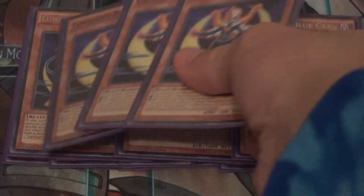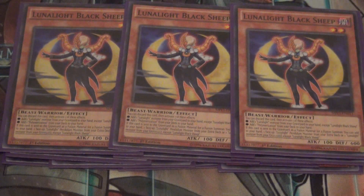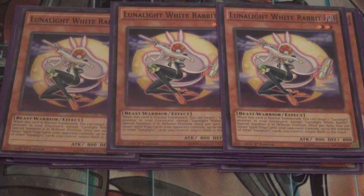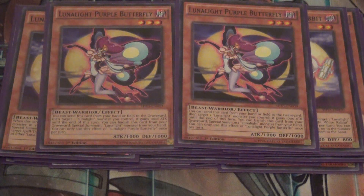Next we play triple Black Sheep. Black Sheep is the one you pitch to the grave to add a Polymerization to hand, or if it's used in a fusion summon you get to add back that fusion material to hand or back to your extra deck, which is really cool. Next we play triple Lunalite White Rabbit — basically the monster reborn of the deck. When she's normal or special summoned, you special summon a Lunalite from the grave. Next we play two Butterfly; all she does is make one of your Lunalites gain a thousand attack.